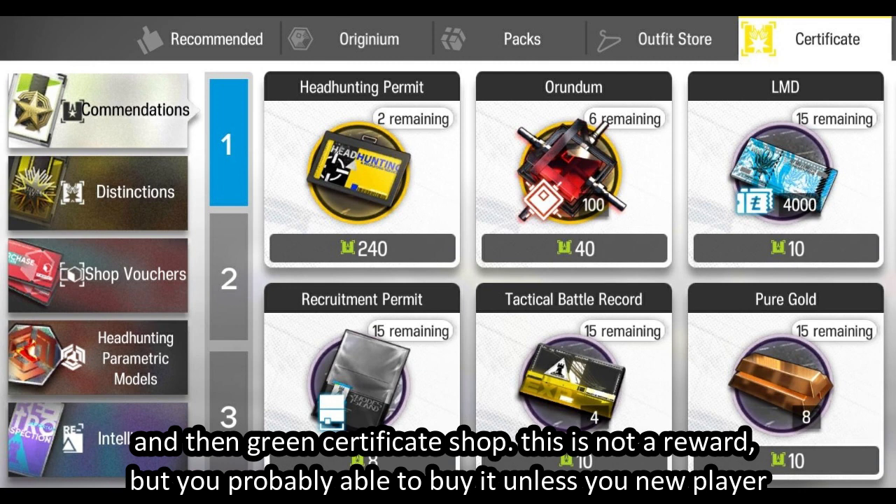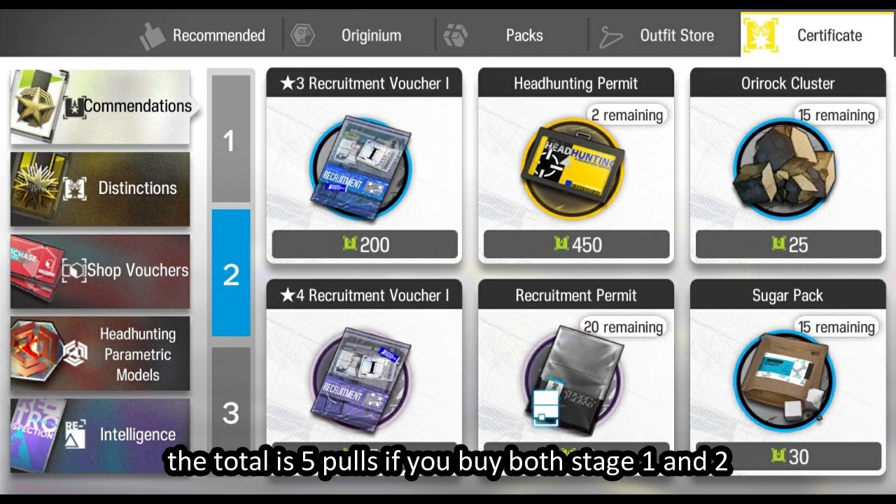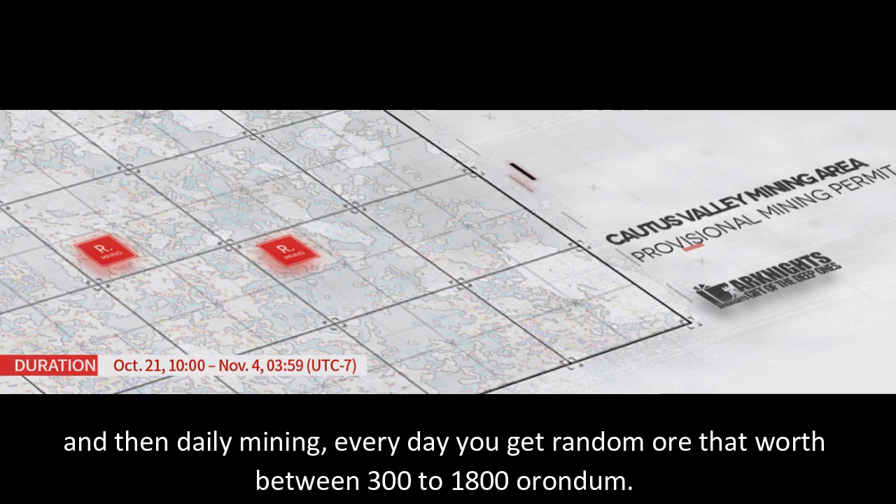The green certificate shop — this is not a reward, but you're probably able to buy it unless you're a new player. The total is 5 pulls if you buy both stage one and two. Then daily mining: every day you can get a random amount of orundum between 300 and 1800.